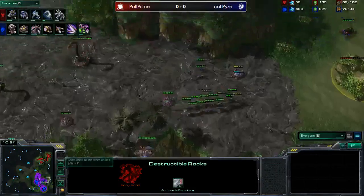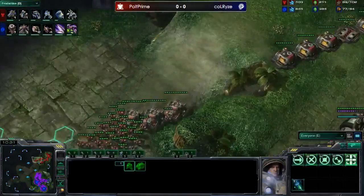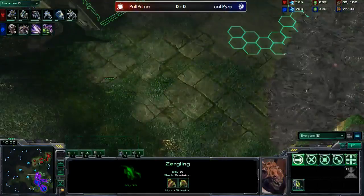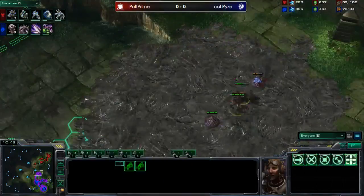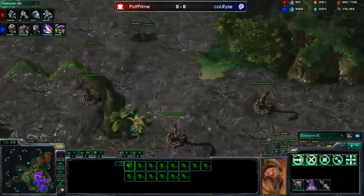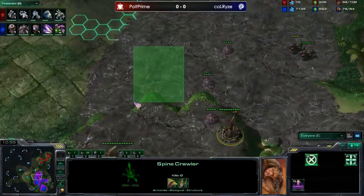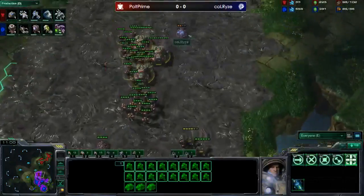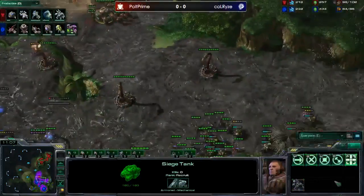He sees there is no third yet. He doesn't have ling speed yet so he can't take out these hellions. This push is coming out - baneling speed just about to finish. It's a pretty scary push and Rise doesn't even know what's coming, with poor scouting information. He does have creep tumors so he'll see it eventually. Link speed is about to finish - he needs to start producing lings. These three spines are really well placed; they'll be able to cover any tanks sieging on the low ground.